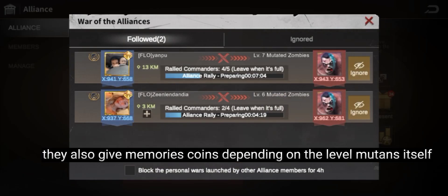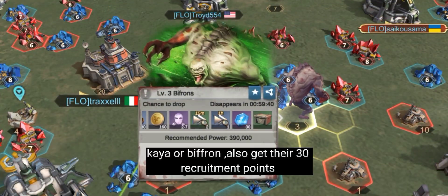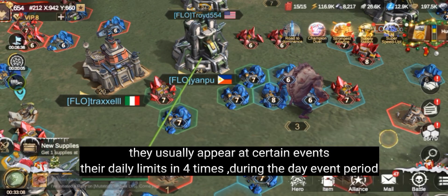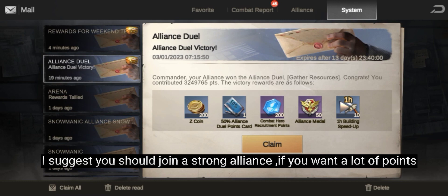Kaya and Bifron also give 30 recruitment points each. They usually appear at certain events, with a daily limit of four times during the event period. I suggest you join a strong alliance if you want a lot of points.